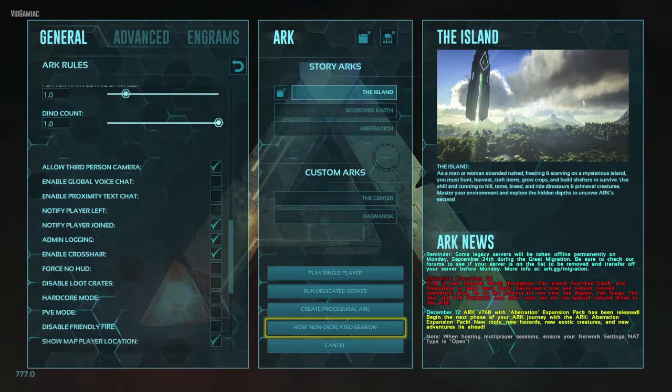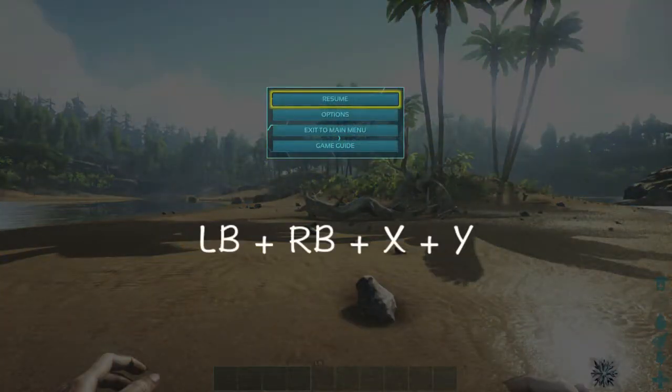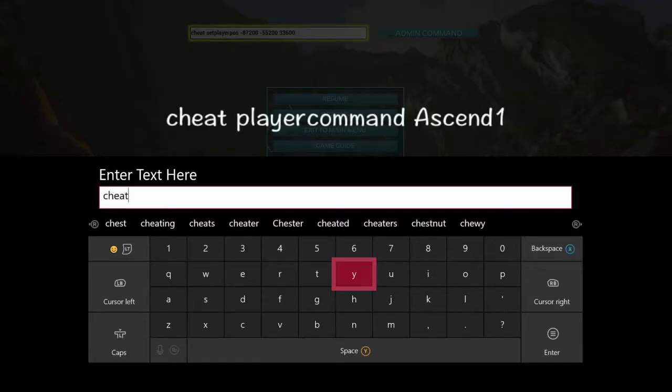Once you beat the game, you will get kicked to the end credits, and then you can come back and do another run of the game. So start up a game on single player, make sure admin logging is on, and then bring up the admin console like normal.